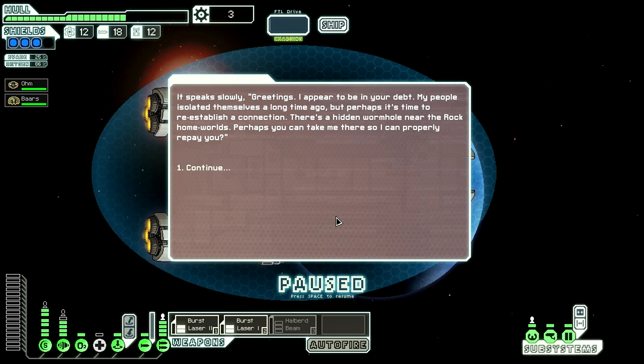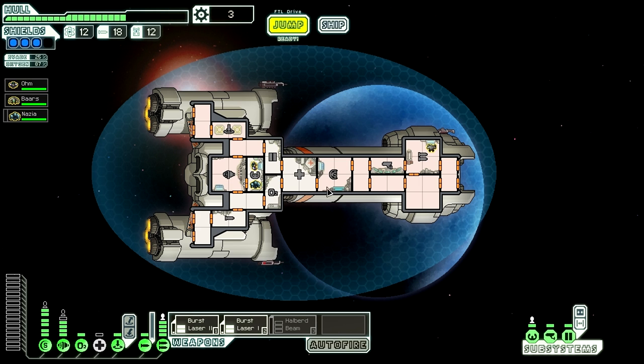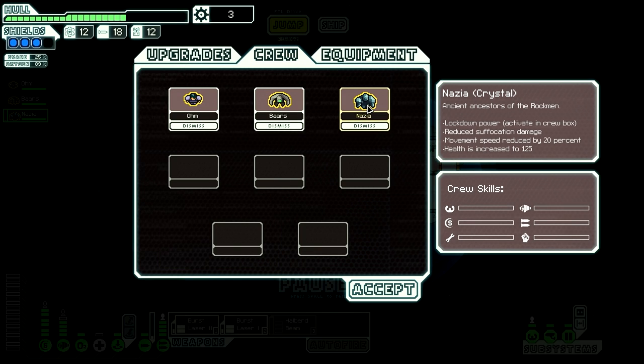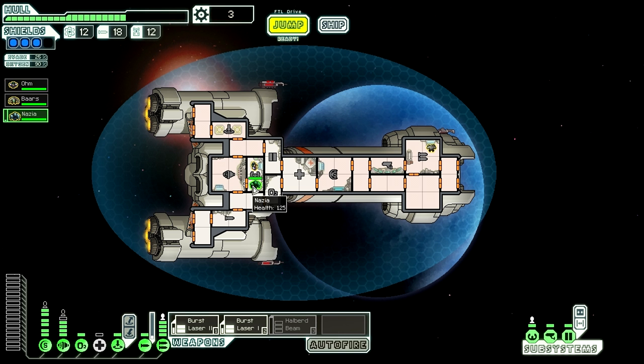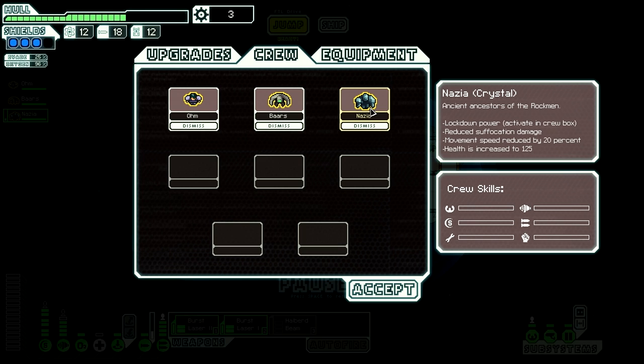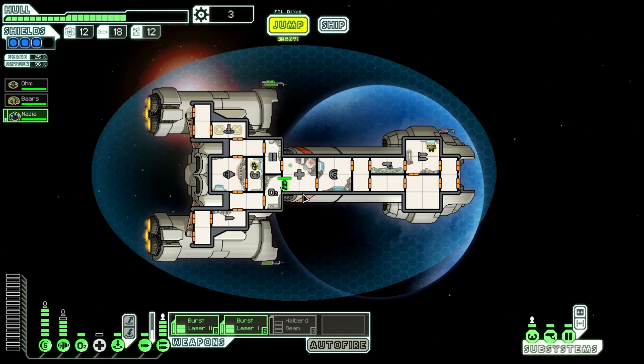The wormhole step is entirely reliant on being able to find a rock homeworld sector. This is where all I can talk about is the final part of the quest, because I have not been able to find the wormhole myself, even though I've gotten up to the second stage three times. Every time I try to find a transmitter in the rock homeworld — on finding it, it will give you your very last quest beacon, and all you've got to do is bring the crystal crew member to that beacon alive.